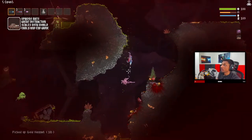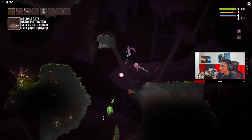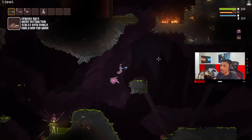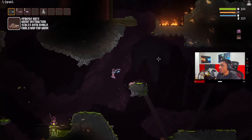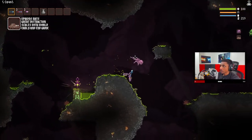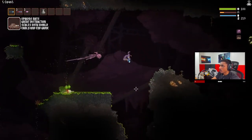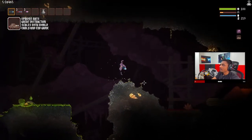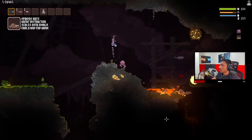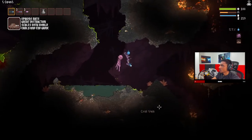Plague Rats is super convenient because it distracts enemies and they just kill things for me. One important thing: the rats' damage and health actually scales with the Y axis of your player, so the lower you are inside the levels of Noita, the more damage and health your rats will have to deal with harder enemies in later levels. This makes it a good early game AND late game perk. One downside: if my minion kills enemies, rats won't spawn — I have to kill enemies myself for the rats to appear.